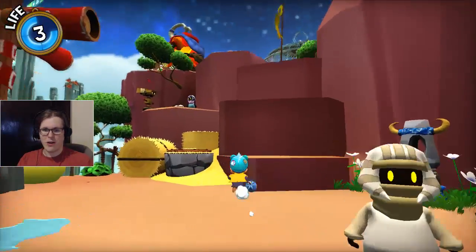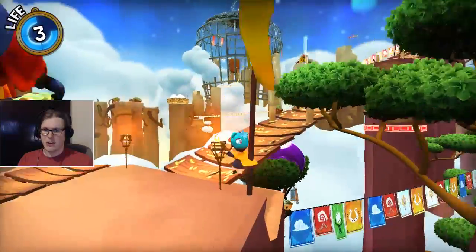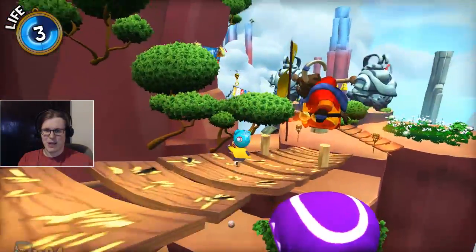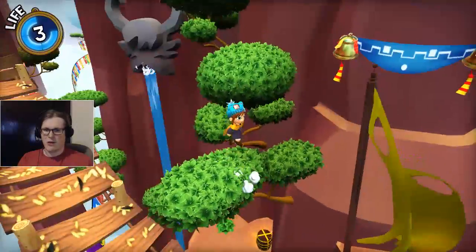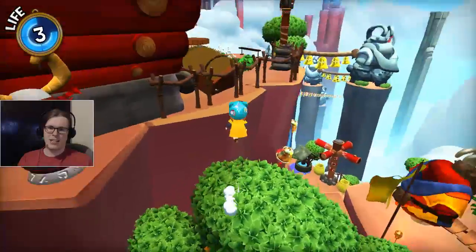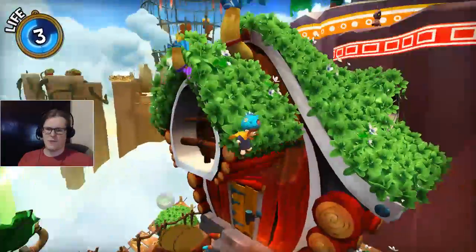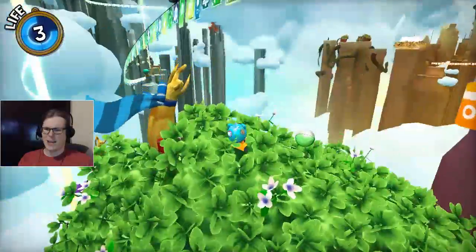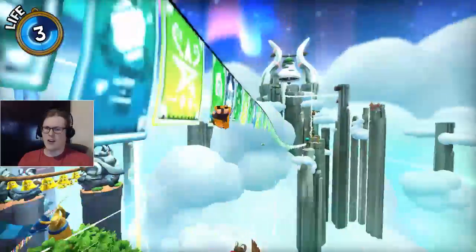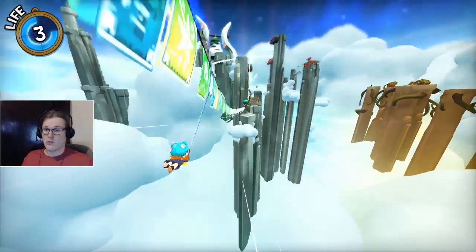Good morning everyone, welcome back to A Hat in Time. In this part we're actually going to be going to the Twilight Bell, one of the areas that definitely gave me a lot of trouble when I was - well I tried to do it already, but that wound up being failed in favor of us doing - was it the lab that got done as a result? So I don't know if it's going to have unlocked a lot of the stuff I used to get there, and I don't remember well enough.